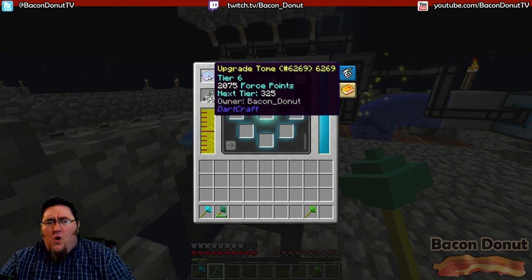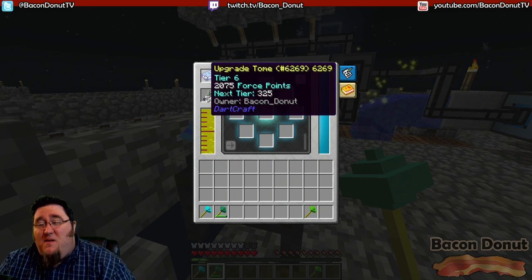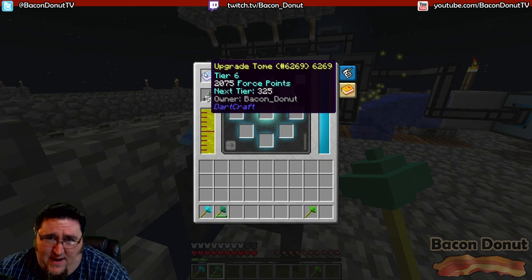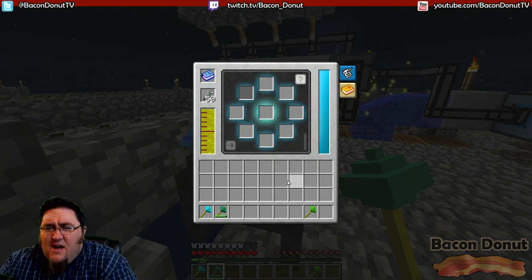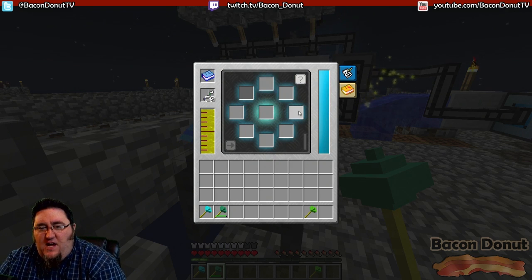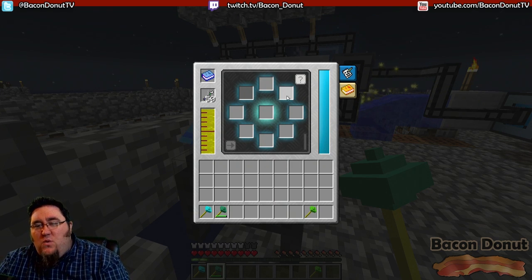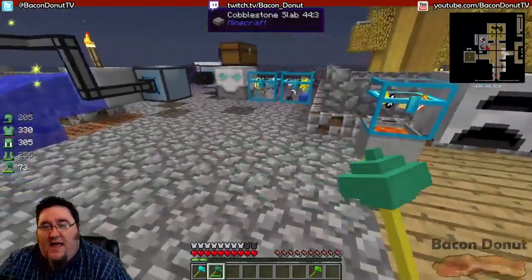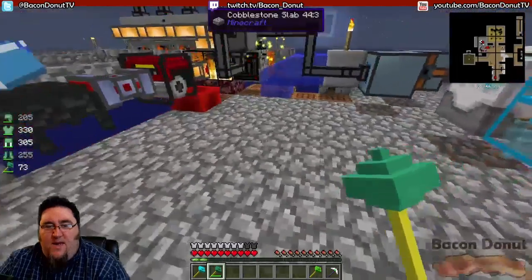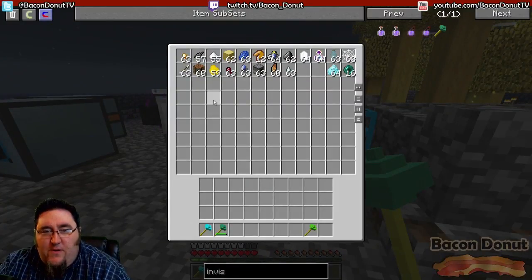Basically all that means is that you need to do more enchanting, and sometimes it means doing enchanting that you don't even care about - making tools you don't even need just to get some enchanting done. When you're enchanting stuff, each one of these slots that you put an item in counts toward the infusing. Each one is going to give you more and more XP for the single enchant. So if I take a pick here and fill that up, let's see what we can put on it.